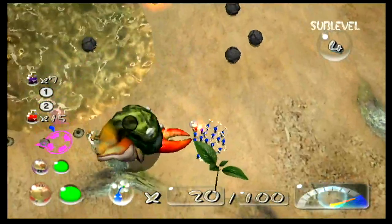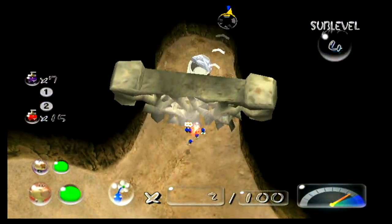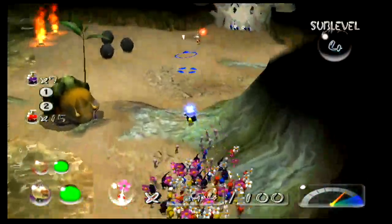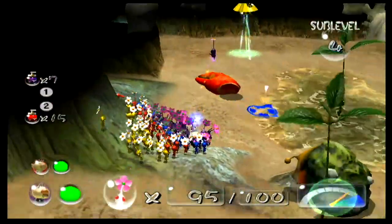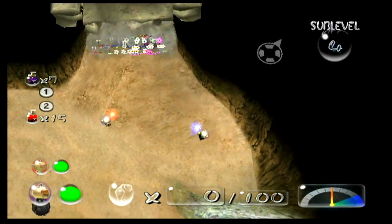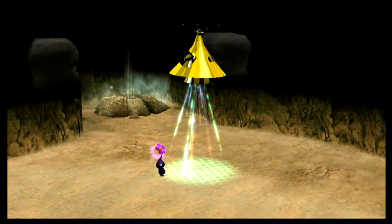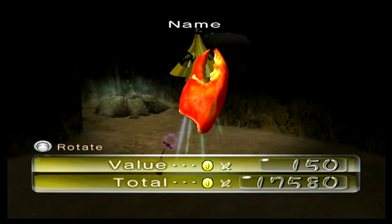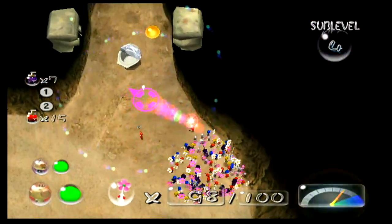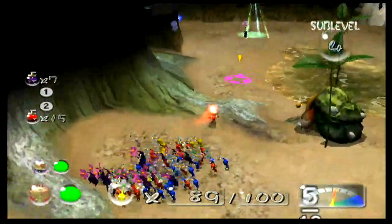Alright, they're going to carry this back. I think there's another treasure — ah, it's over here. Purple, you carry that back. Come on, Purple, carry it back! Name: Mysterious Remains. Now I'm gonna have all the white Pikmin carry this back to make it move faster. I think that's all the treasure on this floor.